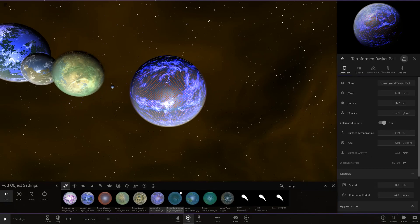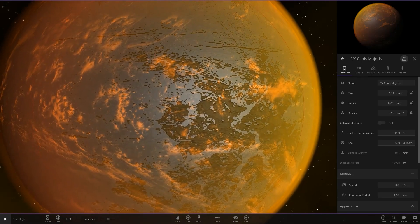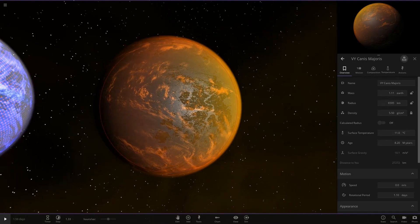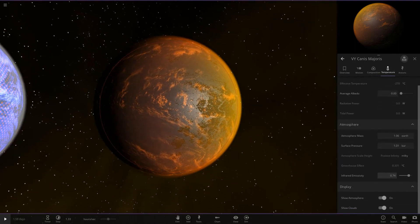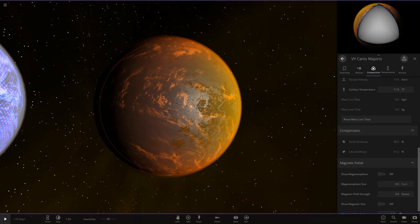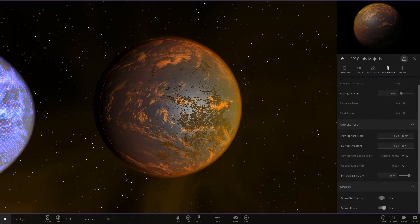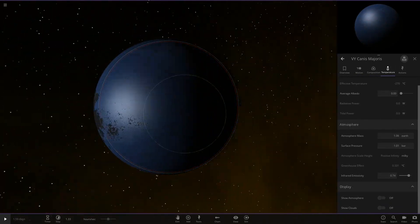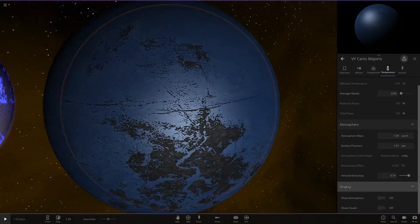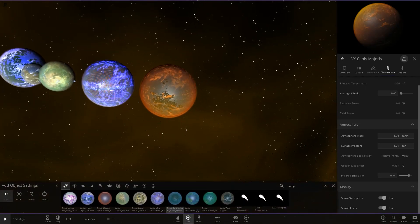Next up we've got Goomba's one — this is VY Canis Majoris terraformed. Very nice atmosphere colour on it, a nice fiery hot orange colour. If we check the stats: 98 and 91. Pretty high stats, and it's made of a lot of iron. If we look underneath — terraformed Canis Majoris has got some little islands around, appears to be mostly an ocean world. I really like that atmosphere on top of it.